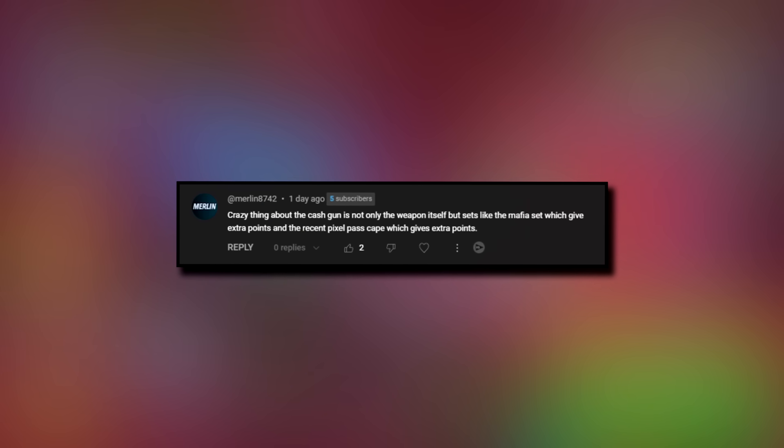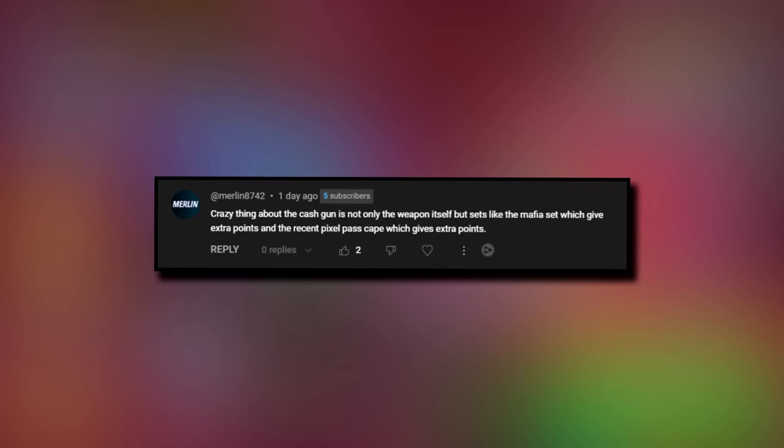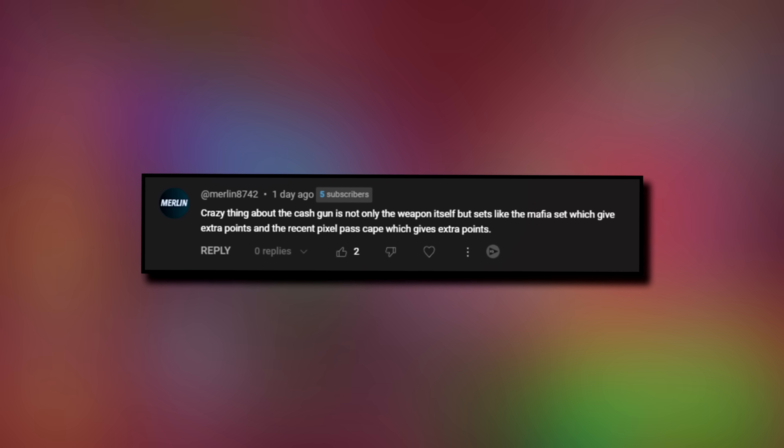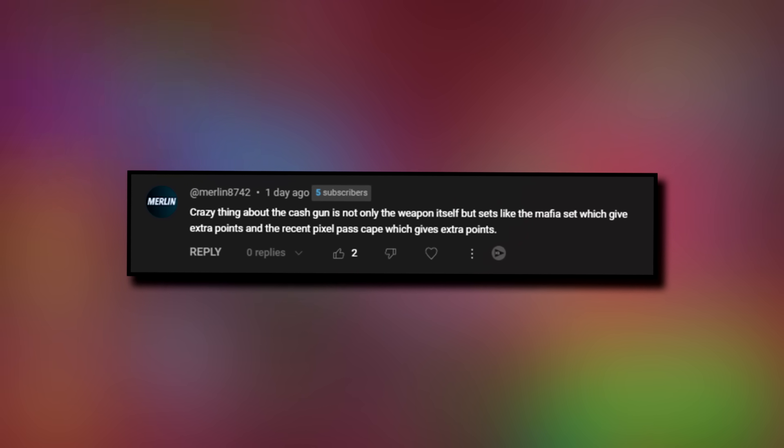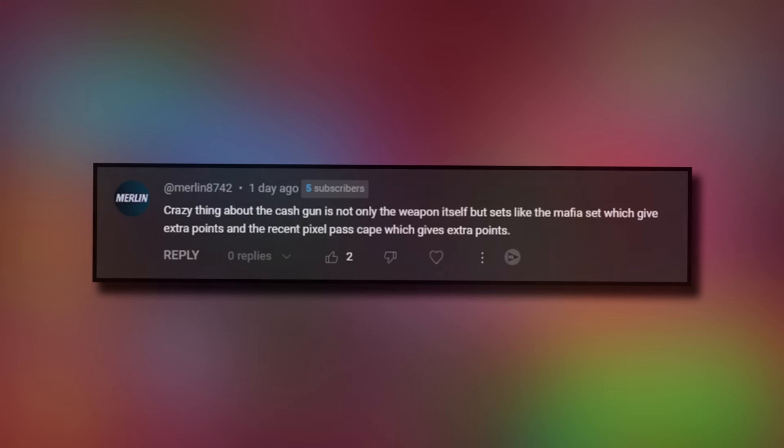Merlin8742 commented: the crazy thing about the Cash Gun is not only the weapon itself, but sets like the Mafia set which give extra points, and the recent Pixel Pass cape which also gives extra points. Which got me thinking — if I had the Mafia set, the Cash Gun, and the newly introduced cape all on at once, can we get a 10,000 point game?